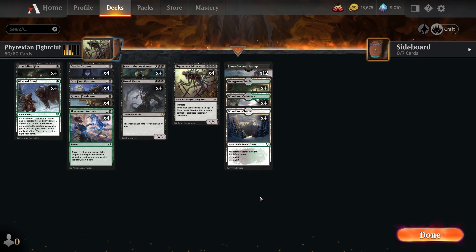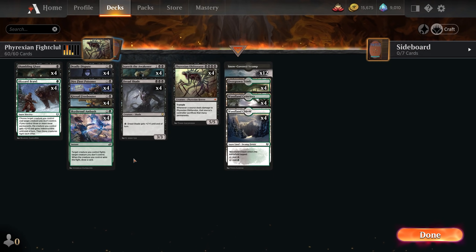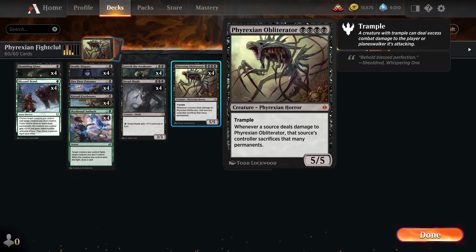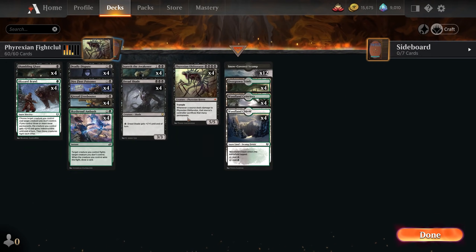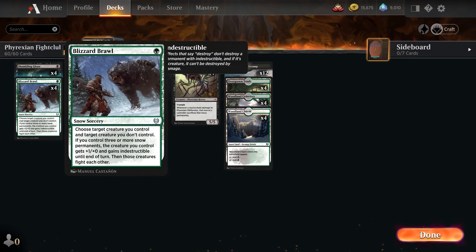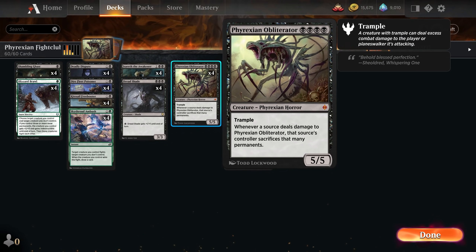It is essentially a mono-black deck, splashing green only via dual lands for two fight spells. This is built around Phyrexian Obliterator, which is kind of the centerpiece of the deck — four black mana for a 5/5 with trample. Whenever a source deals damage to it, that source's controller sacrifices that many permanents. Fight spells, where we have one of our creatures and one of their creatures fight, cause their creature to deal damage to Phyrexian Obliterator.